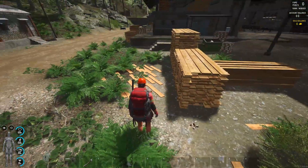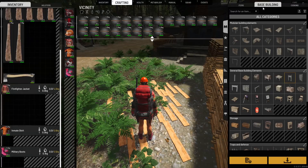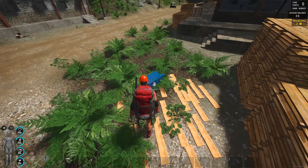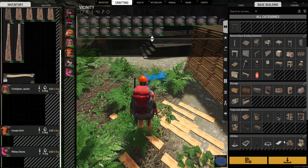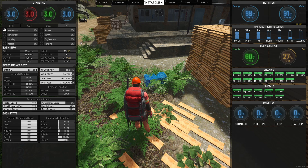Now the best way to level engineering for base building is this chest - the wooden medium storage chest. Starting from zero, as you can see, I have engineering completely at zero right now.